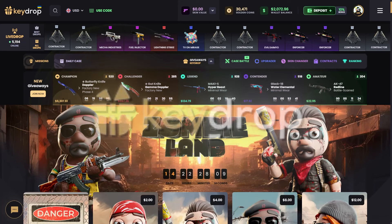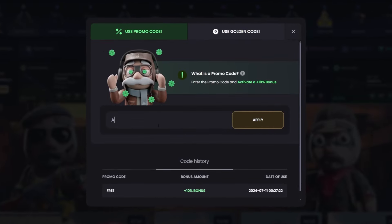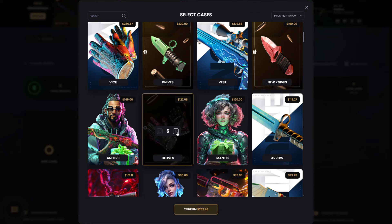What's up guys, we are back on Key Drop again today. If you want some free money and a deposit bonus, click the use code button, use my code 'and on yt' or 'n yt' for non-YouTube, and click apply. I'm gonna start today off with a thousand dollars.